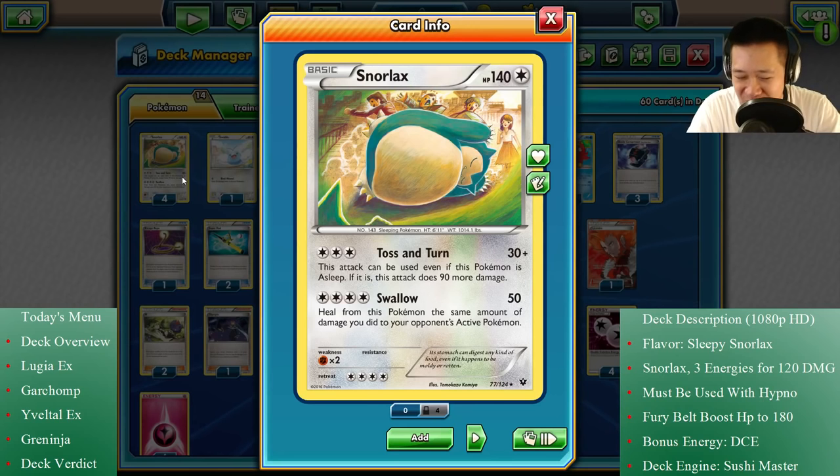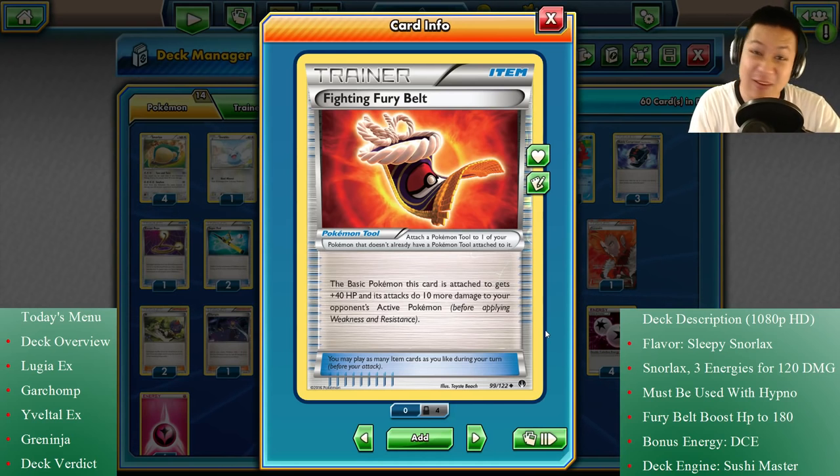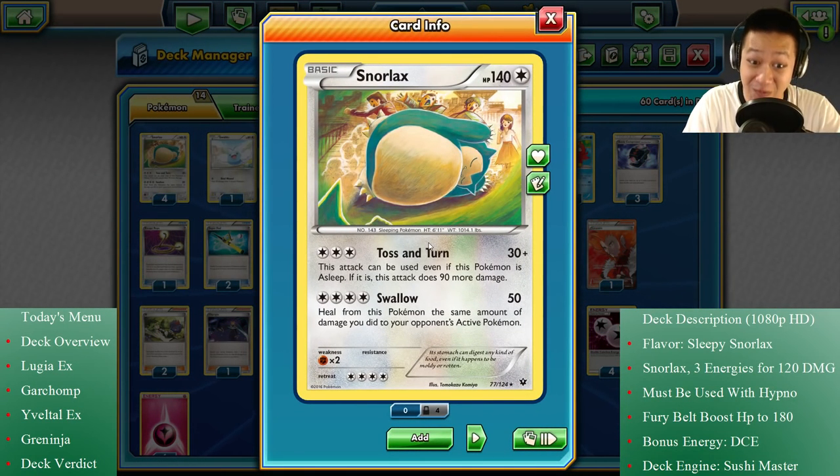Snorlax — what do you do? This is probably the first playable Snorlax I've seen. Snorlax doesn't sleep talk, it doesn't even sleep — it's Sleep Fights, Toss and Turn. If this Pokemon is sleeping, it will do 120 damage to your opponent. Pretty much no Pokemon will survive two attacks from this. He's Snorlax — look at his hit points: 140. And if you give him a Fighting Fury Belt, he's going to sleep fight even better — 180 total. That is EX level, and with the extra 10 damage it can one-shot Garchomps.